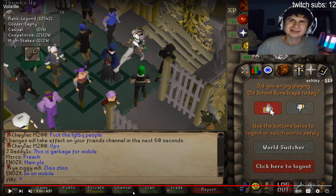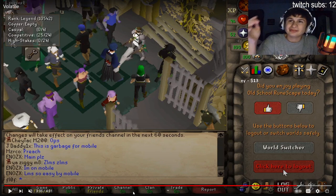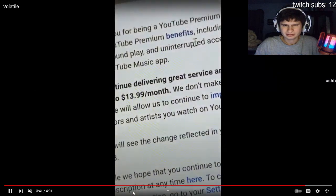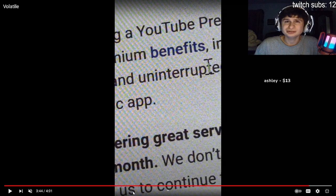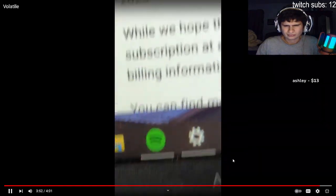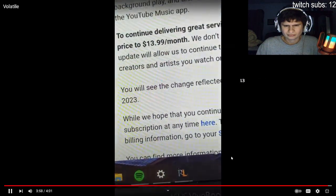He presses the like button. They still have that thing where they ask if you enjoyed RuneScape — they haven't removed that. There's actually a plugin where you can remove it and replace it with a giant logout button. Also, YouTube is increasing the price of YouTube Premium — they've got YouTube Music which definitely isn't worse than any other music app — but they haven't been making enough money, so next month you're paying $13.99.